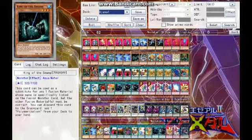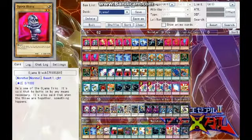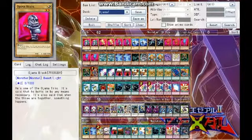Then we have King of the Swamp for your fusion summon or to add Polymerization from your deck to your hand. Then we have Super Nimble Mega Hamster — when you flip summon it, you get a beast type monster level 3 or lower out of your deck in face-up defense mode, which gets you right to the Ojamas.